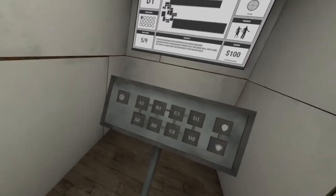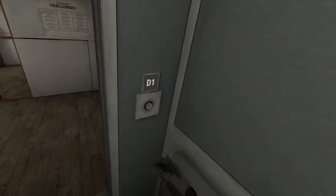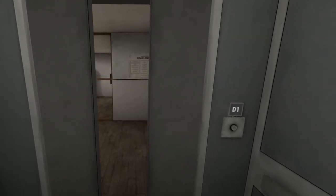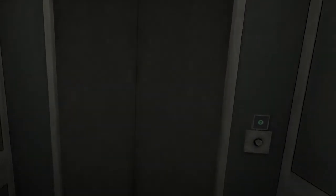Interesting fact: the elevator provided for intra-facility traversal will render you unconscious between floors. This is normal. During this time, any prohibited items will be automatically removed from your possession. Unconscious between floors — how pleasant.